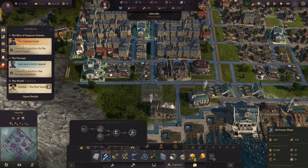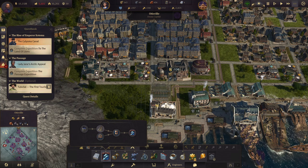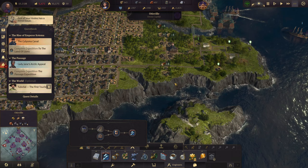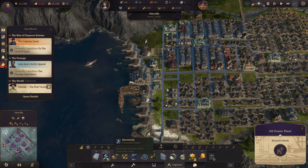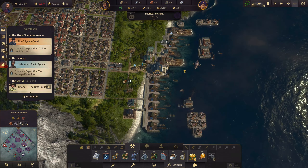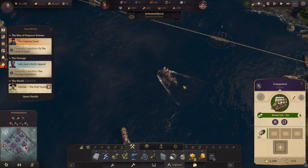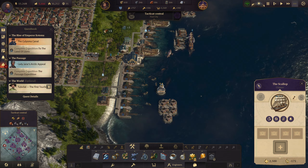Alright, here we go. That will power pretty much everything right here. Perfect. Actually, I don't think I got it in right. Let's flip it around. There we go - there we are. That will get us electricity down there once I can afford it. What do I need for all this? I think it's just concrete and windows.